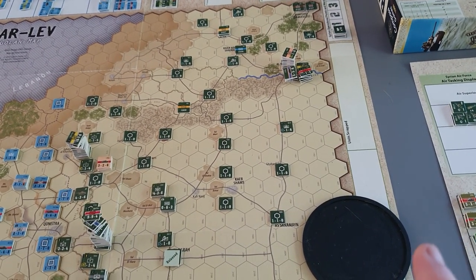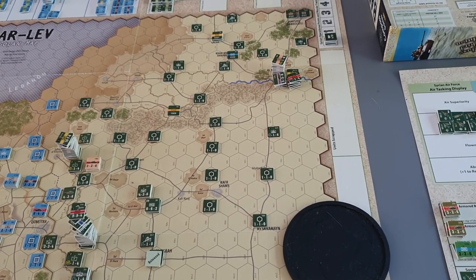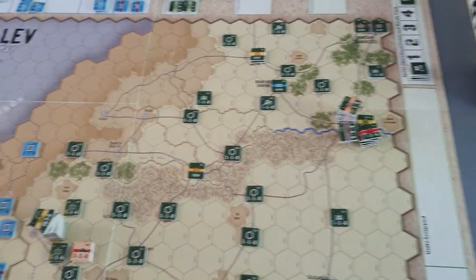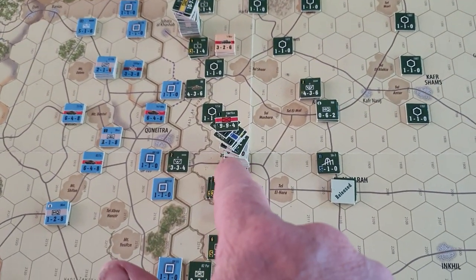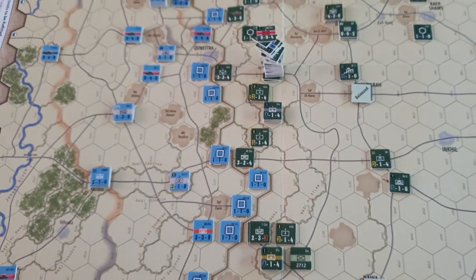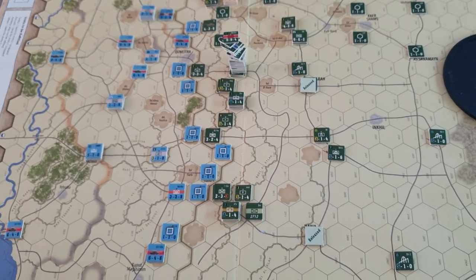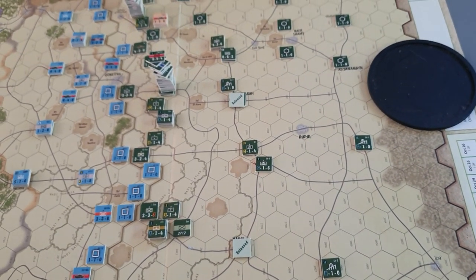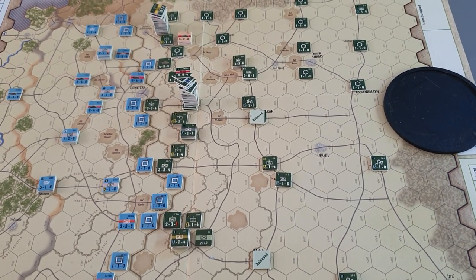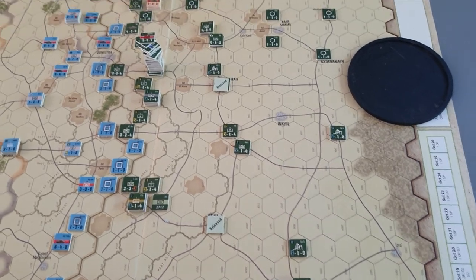When you come to expending your points, you can spend two operational planning points to release an armoured division — which I'm going to do here for the Syrians. Then you spend one to release your infantry divisions, and then one more to release two of your brigades. So I'm spending a total of five for the Syrians: two on the armoured division, two more on the infantry divisions, and finally my fifth point on the brigades.